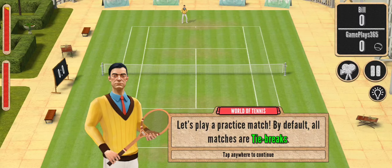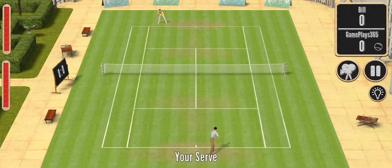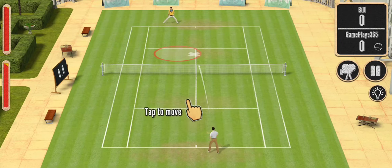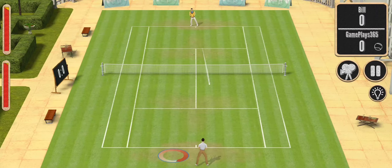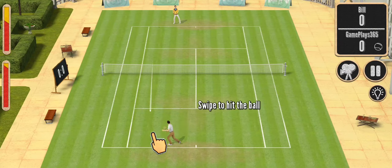Let's play a practice match. By default, all matches are tie-breaks — it's like in Tennis Clash. You can turn hands on and off. Swipe to toss and serve. Let's play the other side. Oh my gosh, this is slow.